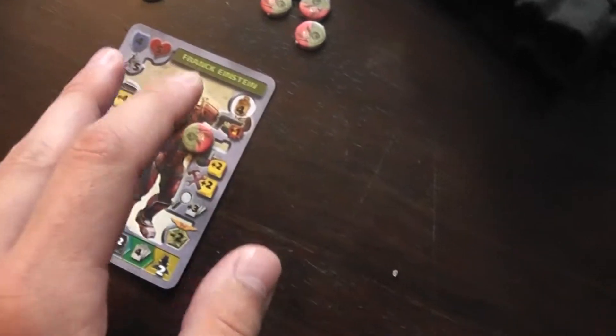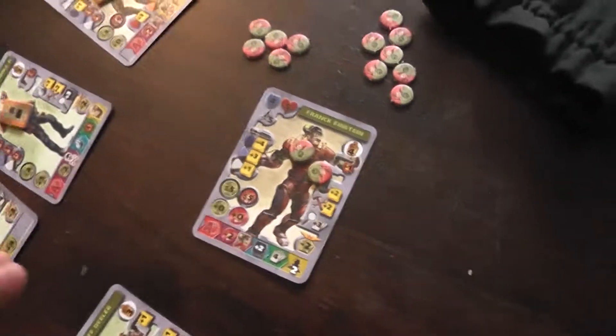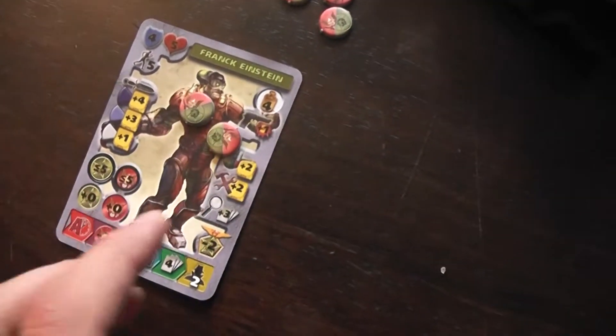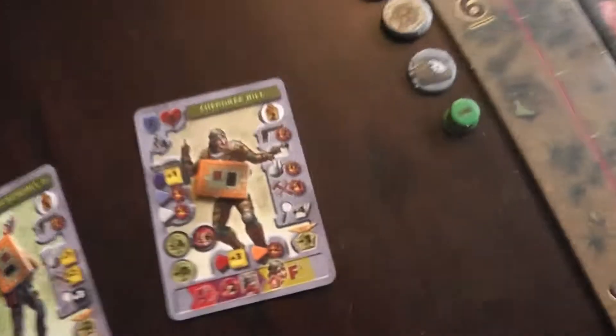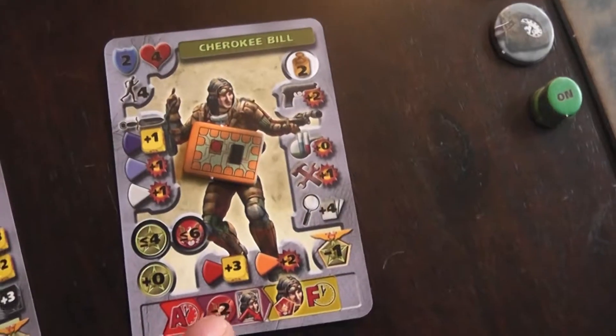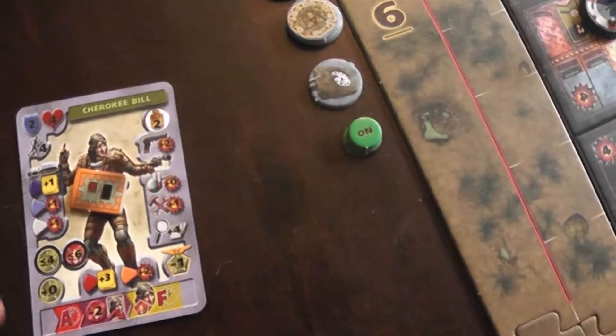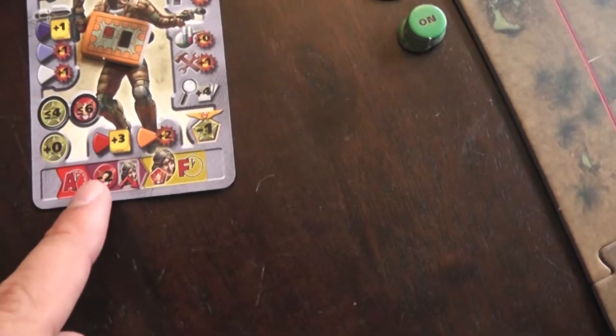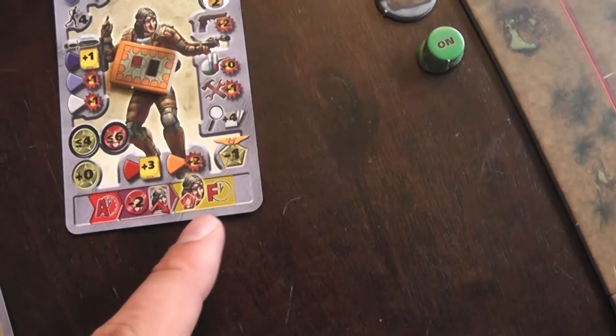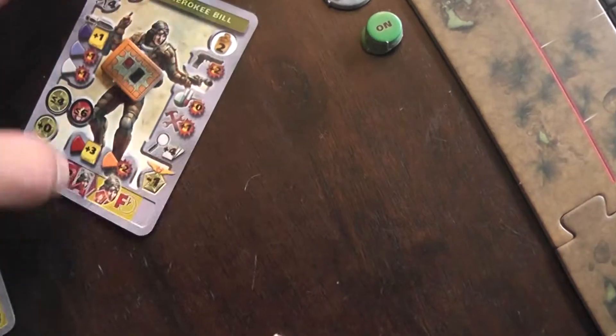Now, keeping in mind that Frank Einstein — this could only happen because he hadn't been activated. Cherokee Bill has a similar feature, so as the Salamite player I'm kind of stuck activating him, because if I don't, the Norad player can gain control of him up until the final phase, and I really don't want that. So I'm going to activate him.